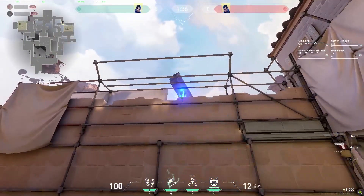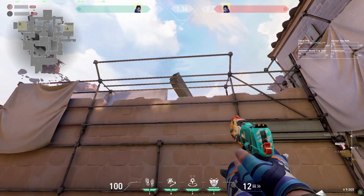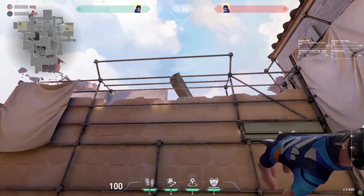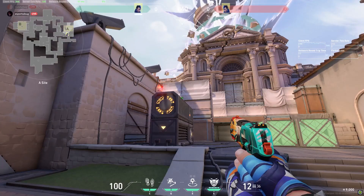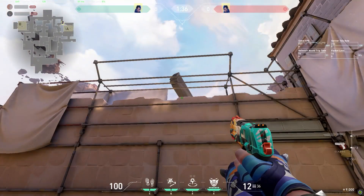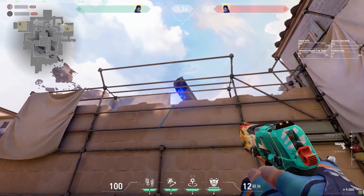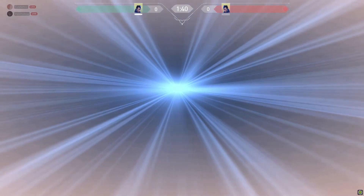This next spot is excellent for retaking A if you still have control of heaven. Place your cursor right below the very top of this wall and bank the flash off of the beam behind it. The second spot, a little further to the left, is a little bit trickier as you have to account for the crossbars, but it's also great as it reaches the door area as well.